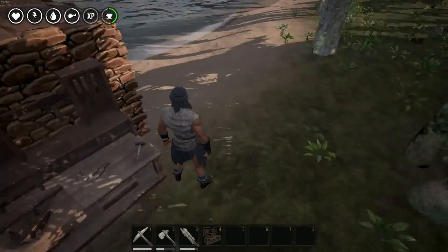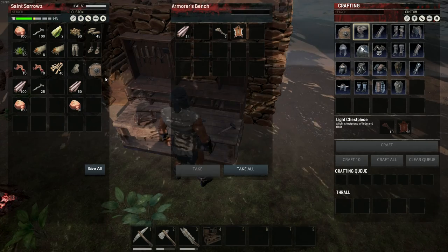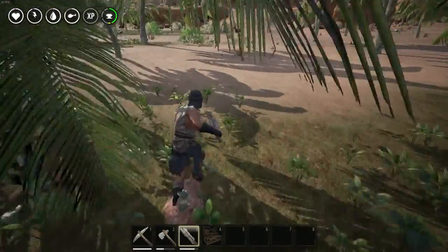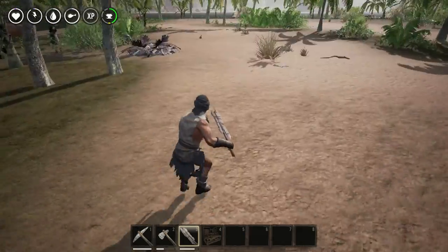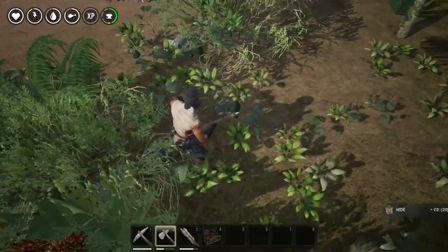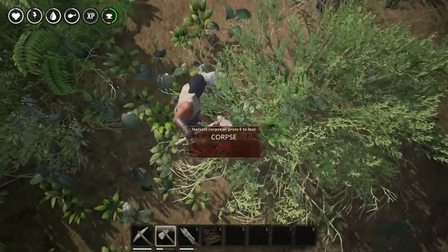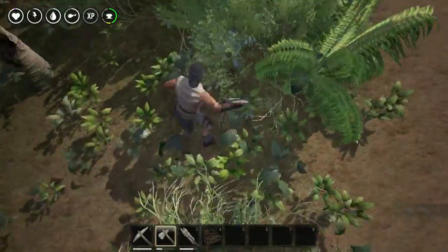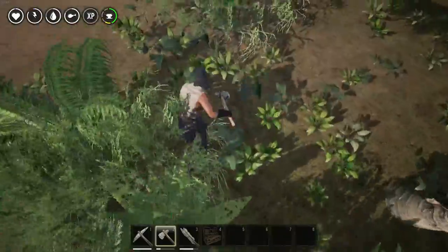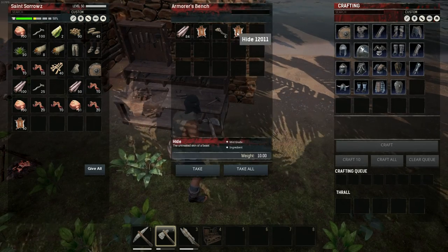Wait — I ran out of hide. Let's go find something else to kill. We got feral flesh, but that's not what we need — we need hide. We got 110 out of that. So we'll throw this hide in here and craft our chest piece and we should be good to go.